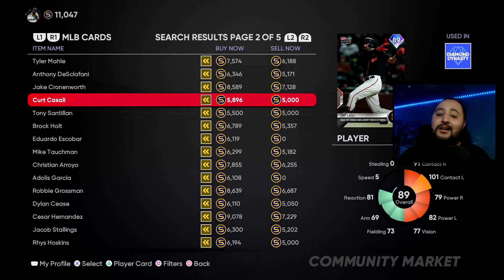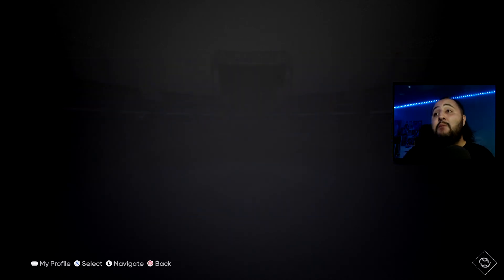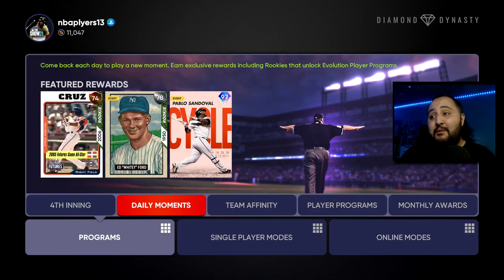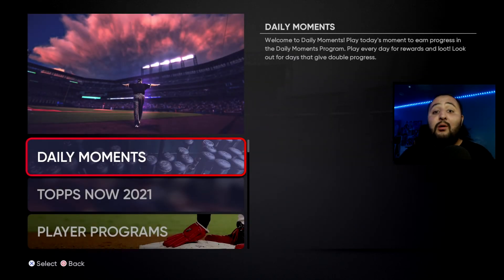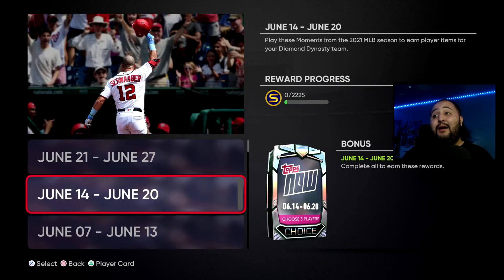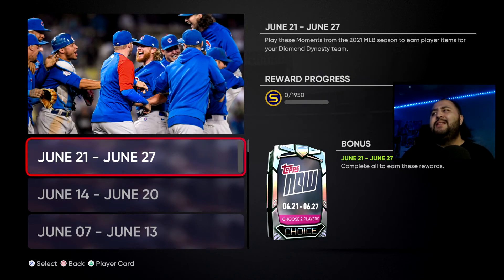Don't forget — you're going to be getting all of these cards once the monthly award program drops. This video is dropping Sunday the 4th of July, and the monthly awards come out Wednesday, so we have three days. If you have not done any Tops Now moments, you better get to it. You don't want to be the person who hasn't completed them when the monthly award program drops and has to catch up on weeks' worth of moments.